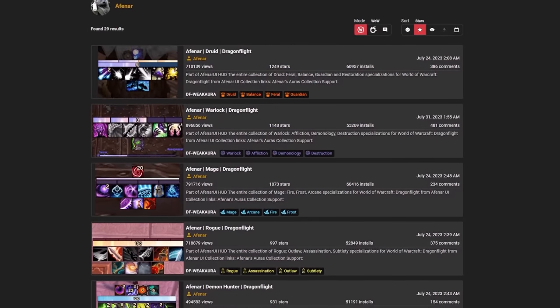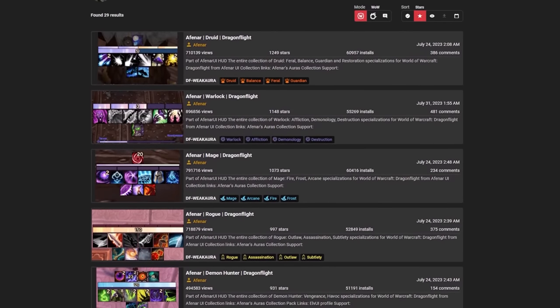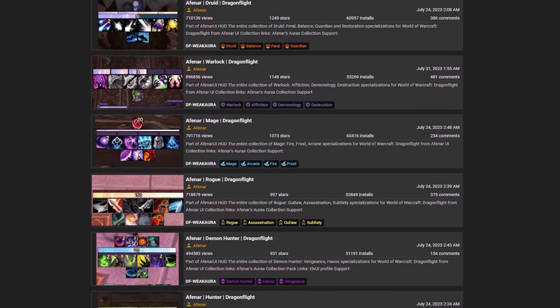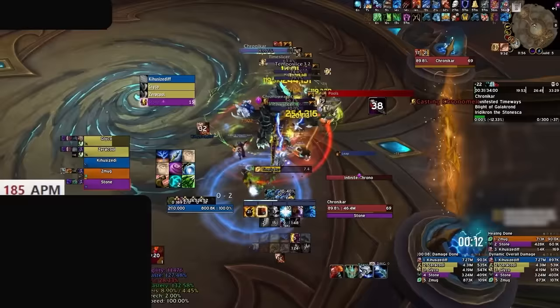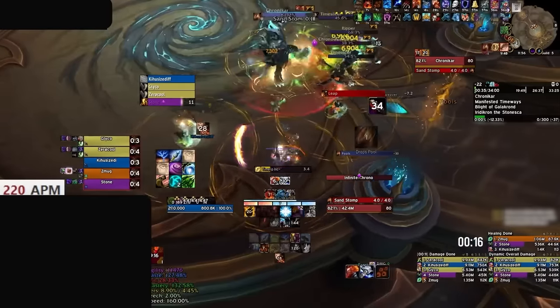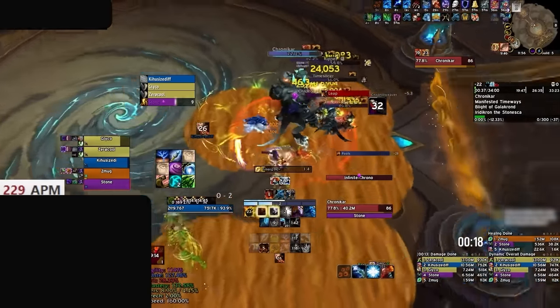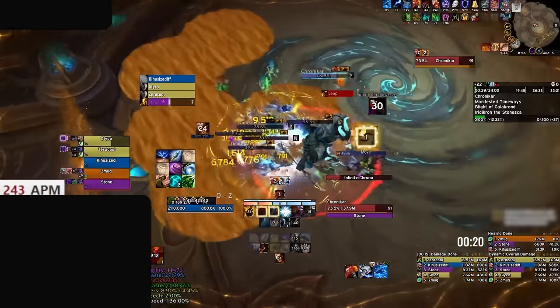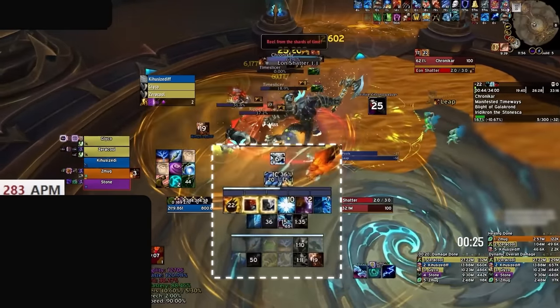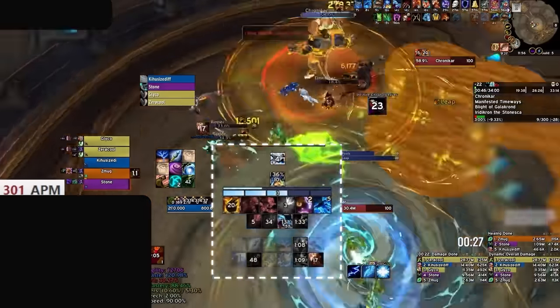Weak auras will typically be found on wago.io, but can also be shared in game. There's a huge selection, so if you don't like the suggested auras in this video, head on over to the website to find alternatives. In this clip, you're going to see a player reacting to procs while also dodging floor effects, all while never having to truly move their eyes across the screen, since all of their core rotational abilities, procs, and cooldowns are all contained in a convenient place on the screen.